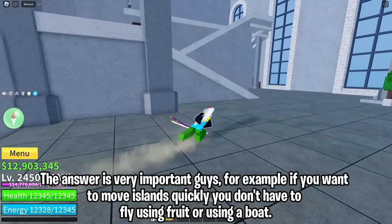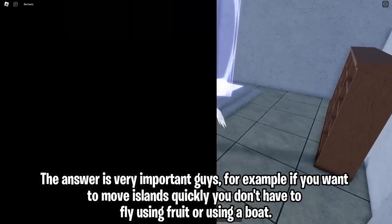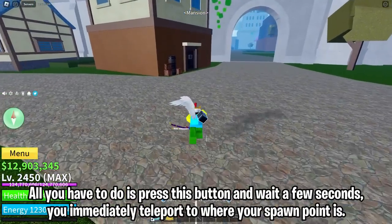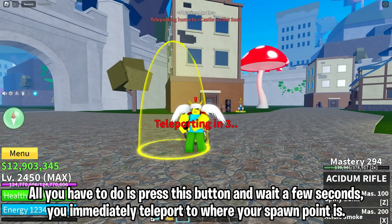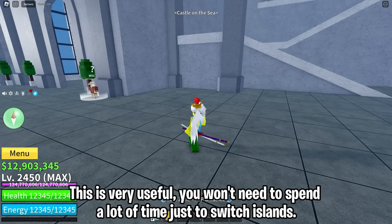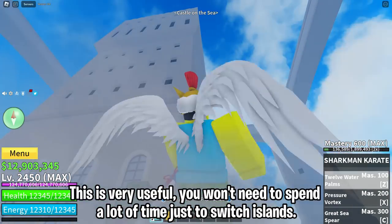The answer is: very important. For example, if you want to move between islands quickly, you don't have to fly using a fruit or use a boat. All you have to do is press this button and wait a few seconds — you immediately teleport to your spawn point. This is very useful and saves a lot of time when switching islands.